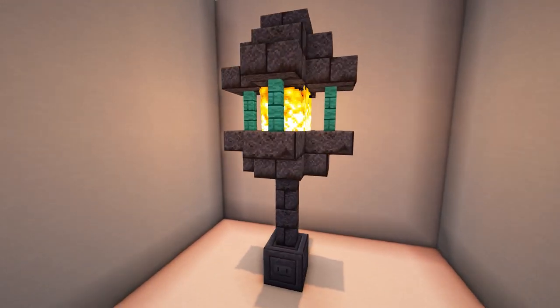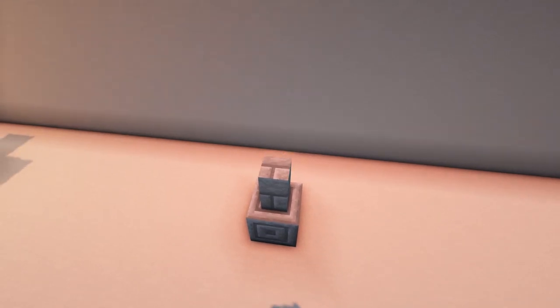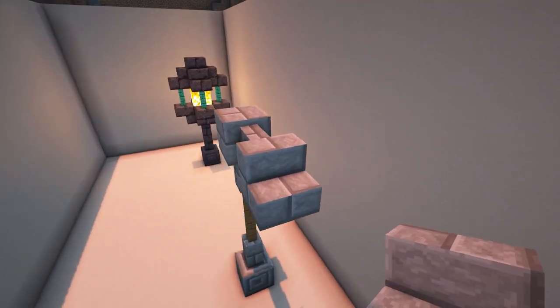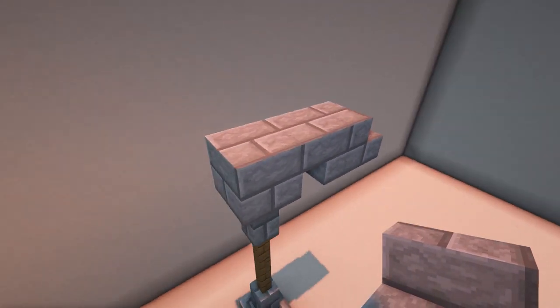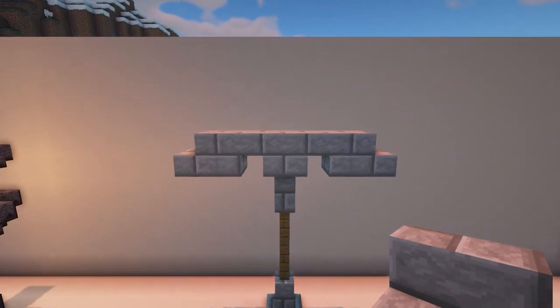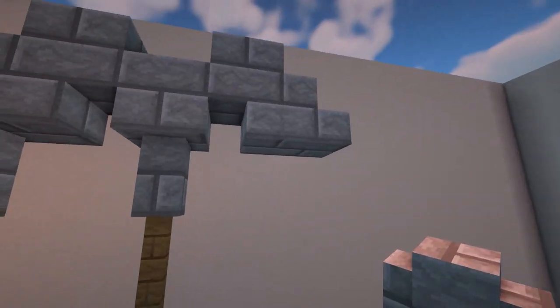The fifth design is a lamppost with hanging bushes. Place a chiselled stone brick with a stone brick wall, two spruce fences, and then another stone brick wall on top. Then place a stone brick and use a temporary block to place a stone brick stair to the side. Add another upside down stone brick stair next to this and then repeat this on the other side. Place two stone brick slabs on top and then add two stone brick walls underneath the stairs.